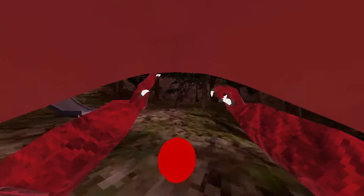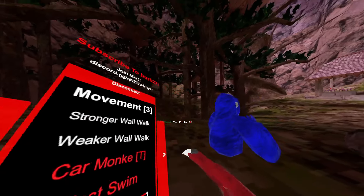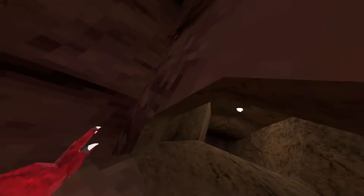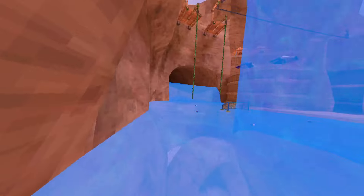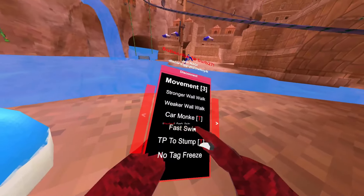Car monkey trigger is like fly but you stay on the ground. Fast swim — we're gonna go to the big ocean map for that. It just gets you anywhere really fast when swimming.